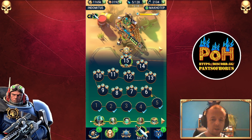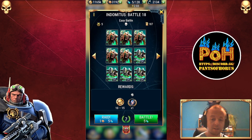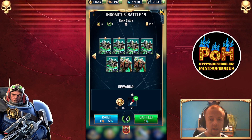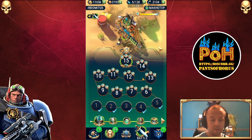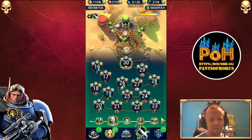So for about 81 energy — I think that's how the maths goes, three energy each and there are about 27 of them — you can do a substantial number of battles for a relatively small energy expenditure. And bear in mind the missions beyond those early ones are still at five energy rather than six, so you can still save energy by doing it that way.